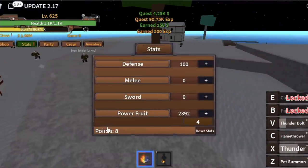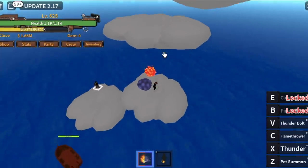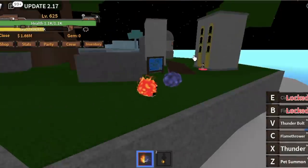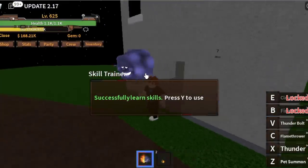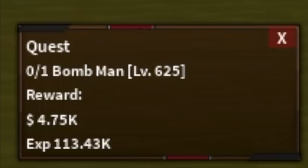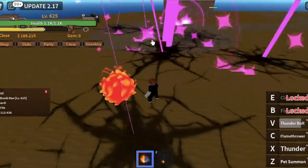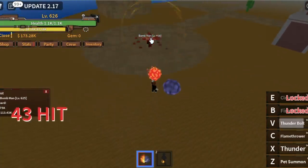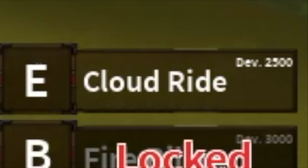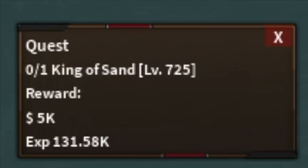Before we proceed to our next island — Stat Check: 100 defense, all in the Power Fruit. So first, Sky Island. Guys, we don't have lots of melee, so you need to use your Soru. By this time we haven't unlocked our Cloud Ride yet. Here, we're going to buy Observation Haki — this is very useful, you need to buy it in order to level up faster. Our next goal is to go to the Desert Island and start defeating the Bomb Man — yes, we skipped the Candleman quest. Just use your Thunderbolt and your Thunder, and you can also use your Flamethrower but the range is kind of closer. The goal here is to reach level 725. We've also already unlocked the Cloud Ride.